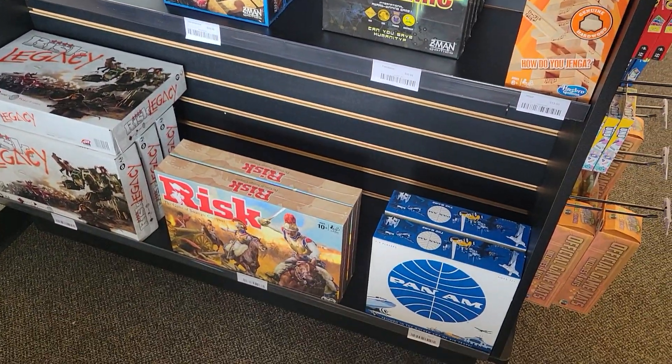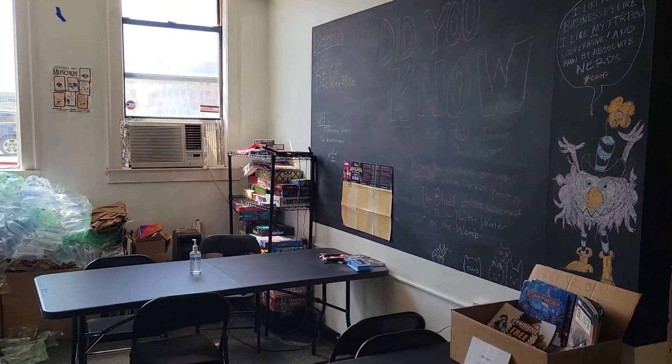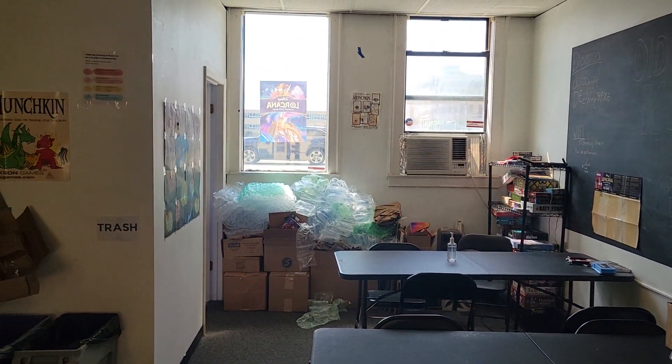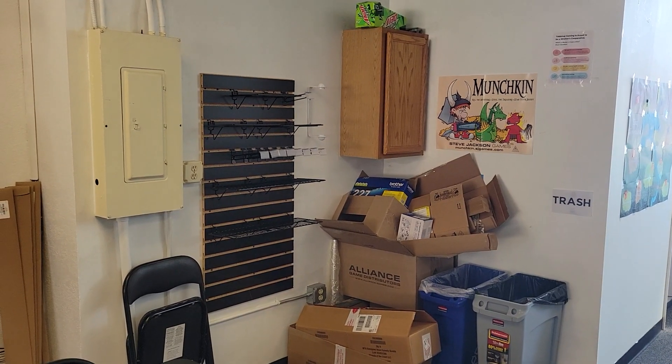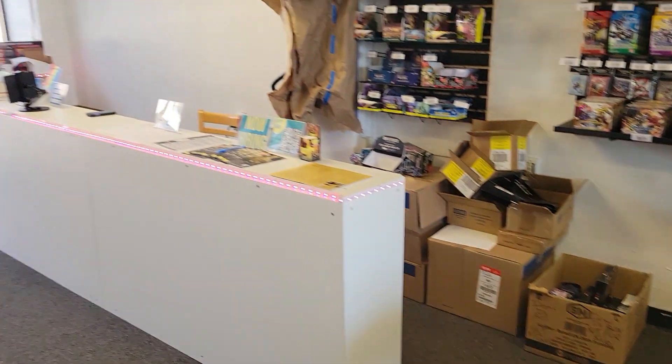For all you remote people who have never seen the store, here's a quick look at what the rest of the store looks like. We give away free packing materials — that's what that stuff is in the back. That shelf there will be for food when we start stocking food, and another table and the counter.